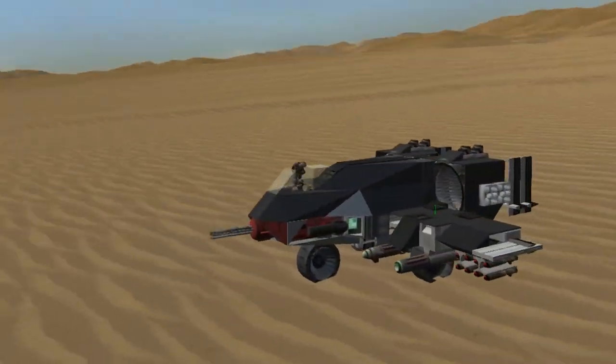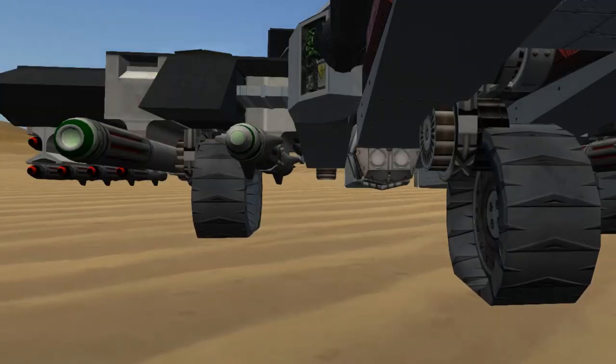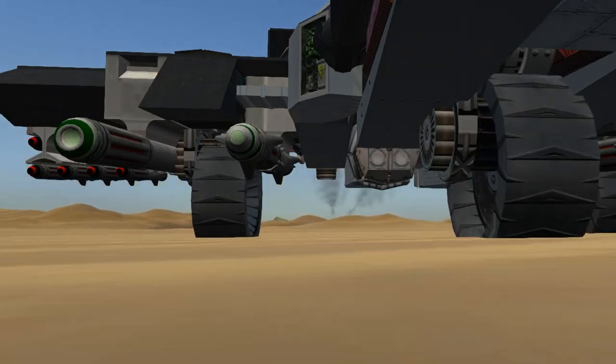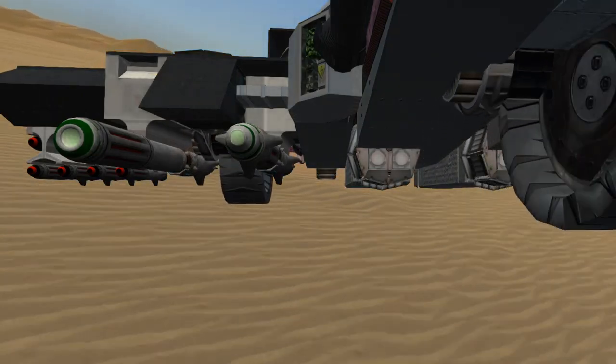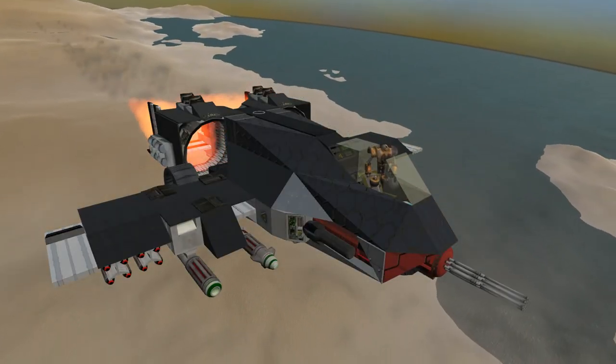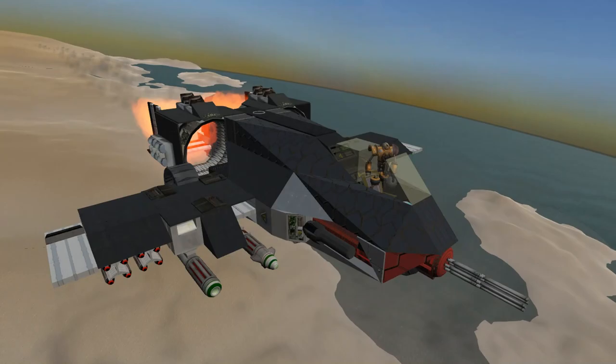Designed to burn the tangos and let go the egos, the A23 Reaper is the last thing the enemies will see or hear. Designed after the American A10 Thunderbolt 2, the A23 Reaper fills a similar role, allowing pilots to fly a giant gun with wings.